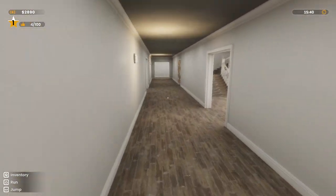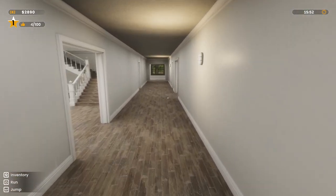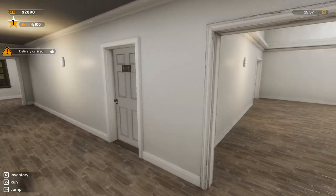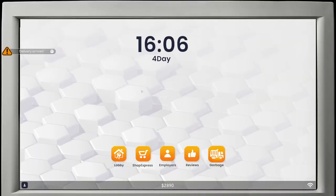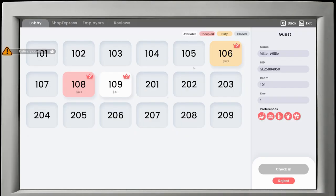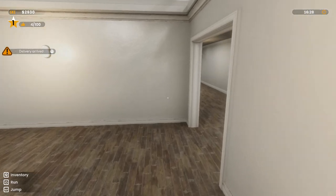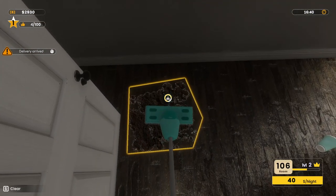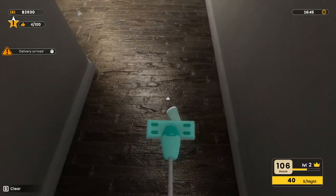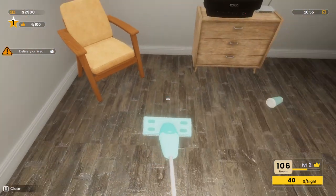109, did we put the minibar in 109? That's 06, yeah, we put a minibar in there. Take a chill pill, dude. 109, it's yours. The delivery came in, but we have to clean this room as well, so we can have another guest coming in.